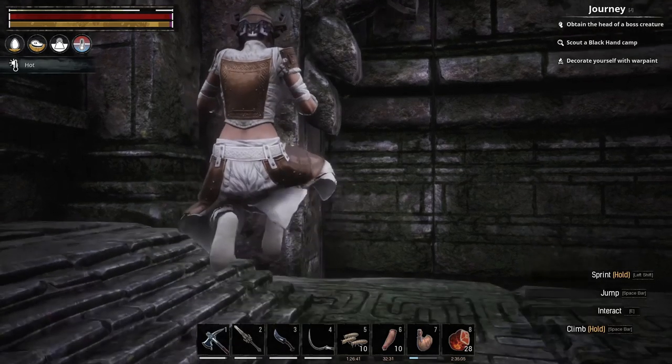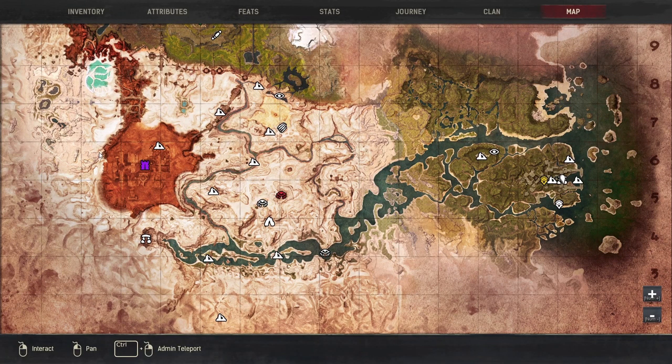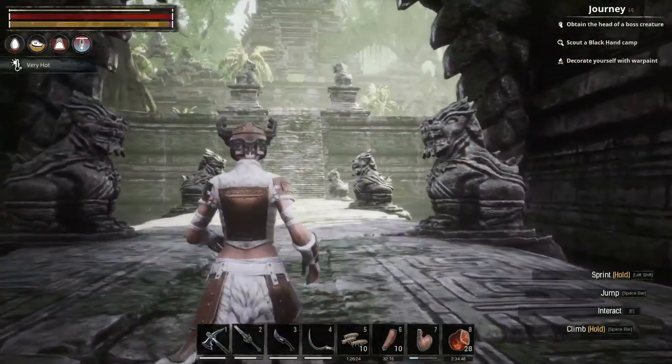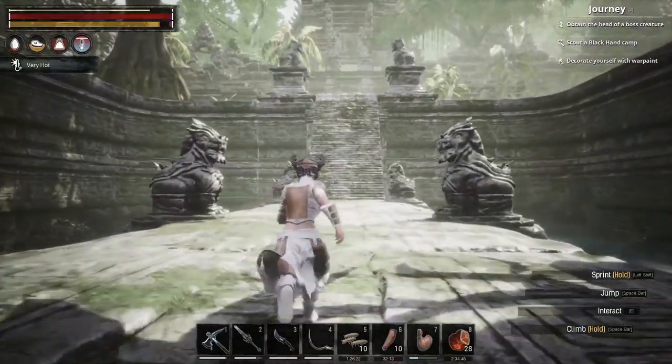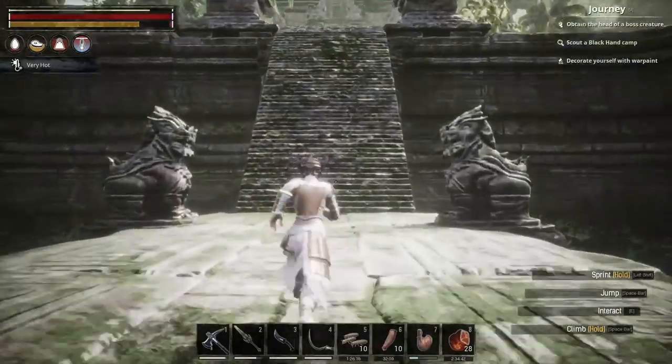What we need to do right now — if we check out the map — is talk to Razma. We can also go over and find Conan; I think they're over in the west, so we have to go all the way to the other side of the map. This is going to be a fun little trek. Let's go ahead and get over there — we'll talk to Conan and then go find Razma.